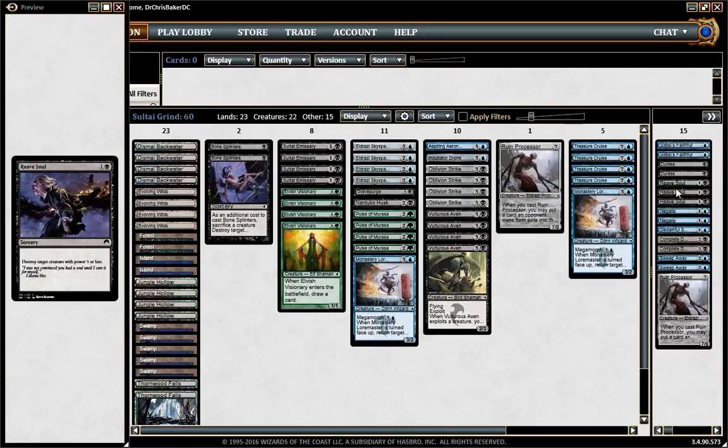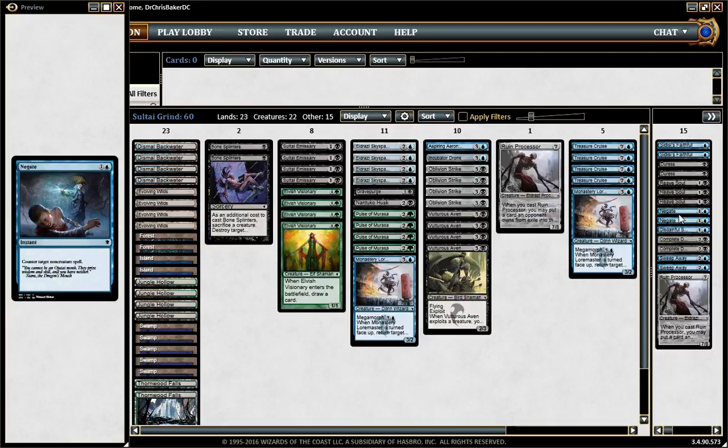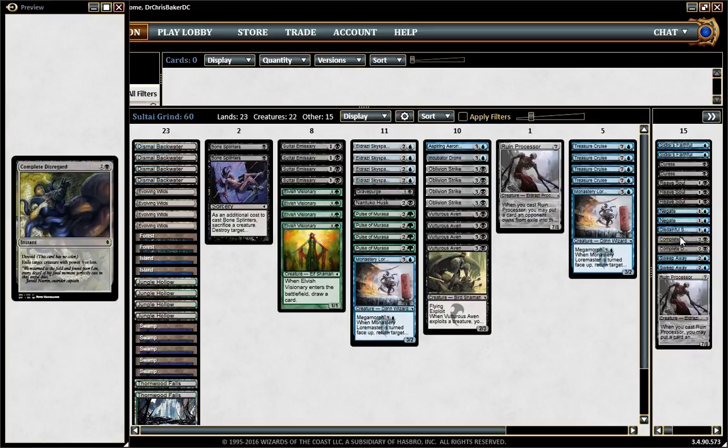Three Reeve Soul. One weakness of this deck is a green-red Landfall deck or blue-red Izzet Prowess — a deck that can get ahead early and then just beat, beat, beat. Having a two-drop removal spell is pretty good, and Reeve Soul is the best at that slot. A little bit of countermagic — Painful Stroke and Negate — they're not the best, but I like having access to them in a deck like this, because you can get whatever spell you want back with Loremaster so you don't need a million of them. We're tapping out most turns anyway. Complete Disregard is kind of like Oblivion Strikes 5 and 6 or Reeve Souls 4 and 5. The exile clause is relevant compared to Reeve Soul, the mana cost isn't bad, and they can't use Feat of Resistance because it's devoid.